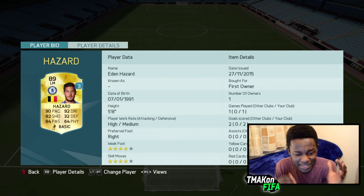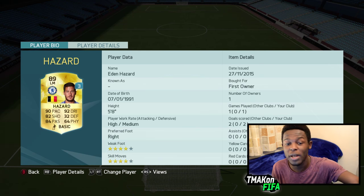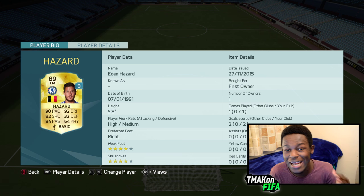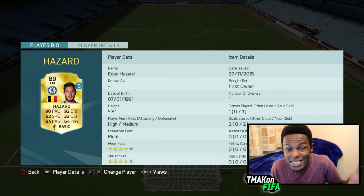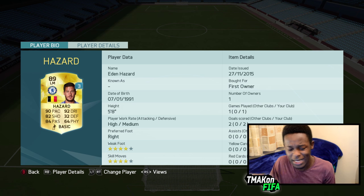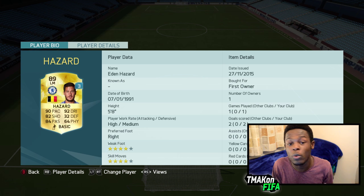As you can see on the screen, we have Hazard. There's nothing done to him — he's a normal player card, and I just wanted to make good use of him. I'm going to be putting a plus 10 attribute on him so we can see how his pro player card would play if he had one. You can already see he's got 90 pace, 92 dribbling, 4-star skills, 4-star weak foot — he's already a beast player.